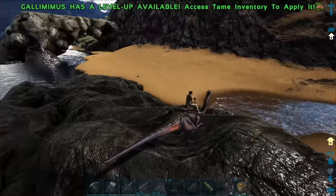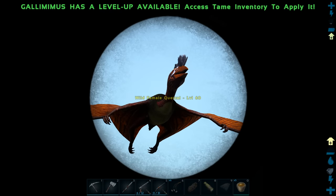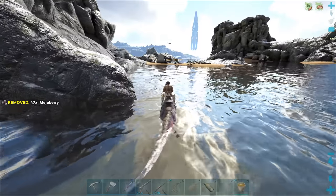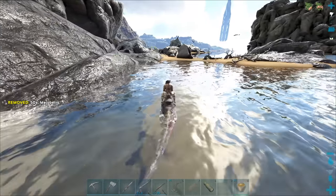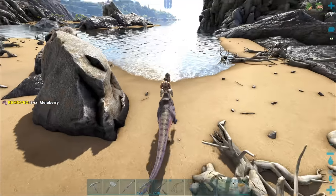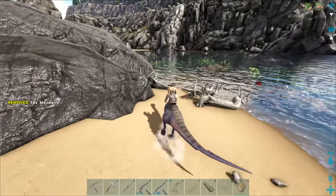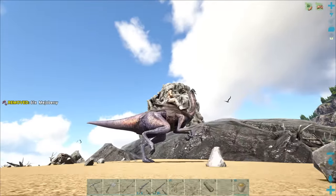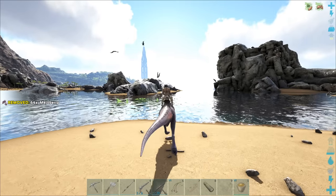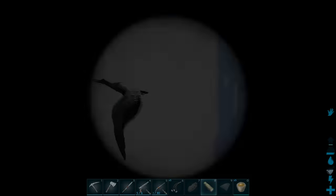Are there any more pelagornis or vultures or argies? I feel like killing an argie would give me a lot. What level is this quetzal - it's a level 60. I definitely can't kill a quetzal. I'm really hoping there's going to be a nest over here somewhere - I feel like this is a promising spot. There are so many pelagornis around that I'd be so surprised if there isn't a nest. But I don't see any.